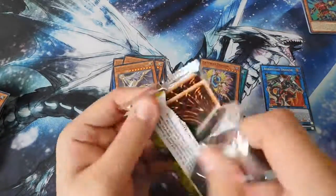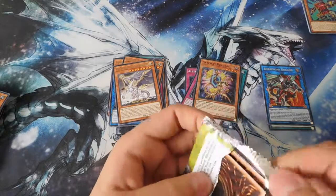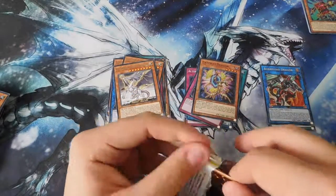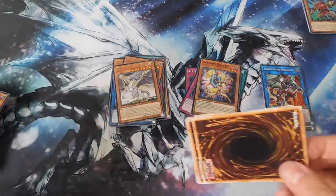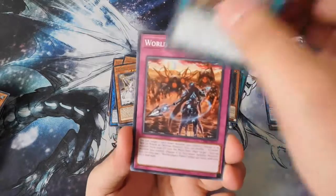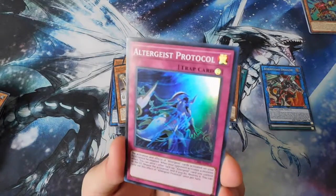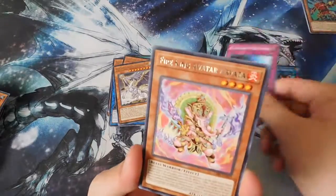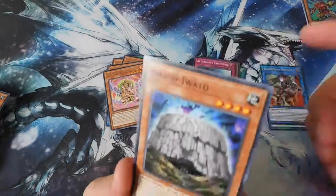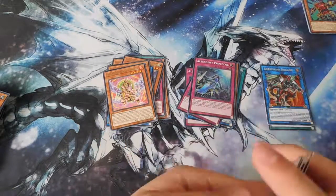Last pack of destiny — this is better than my actual booster box opening. Temple of the Mind's Eye, World Legacy Clash, World Legacy Pawns, Sub-Destruct, Altergeist Protocol super rare, Fire King Avatar, Amano-Iwato, Dark Angel, and World Legacy Shadow. Alright, let's do a quick recap.